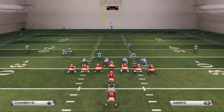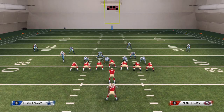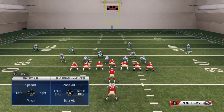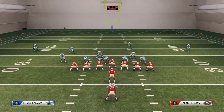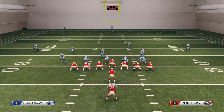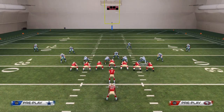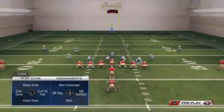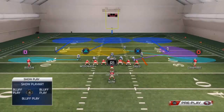Let's get into this tip. With Cover 3, the first step is to base align. Then re-blitz your right outside linebacker - Sean Lee - using the global blitz. Next, shift your linebackers to the right, then crash your line to the right. Finally, put Spencer into a purple zone for better pass coverage.